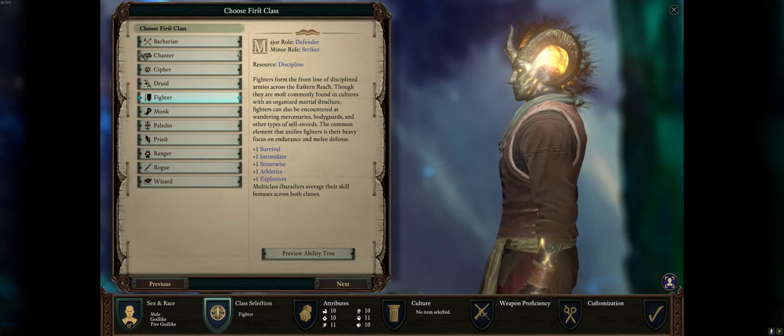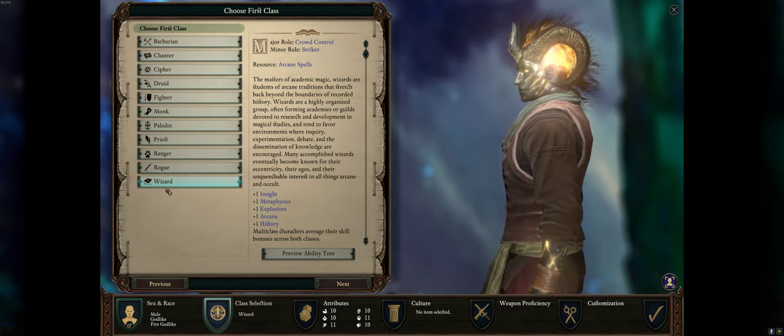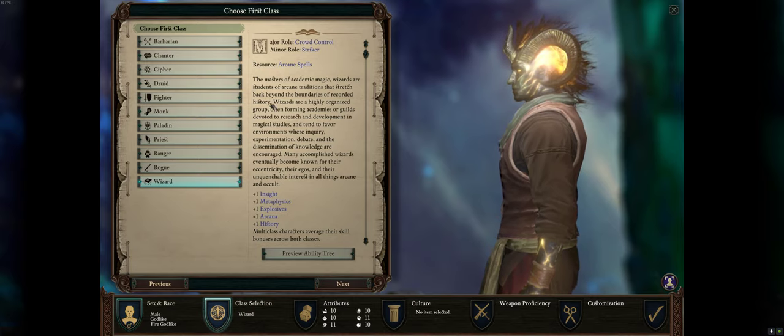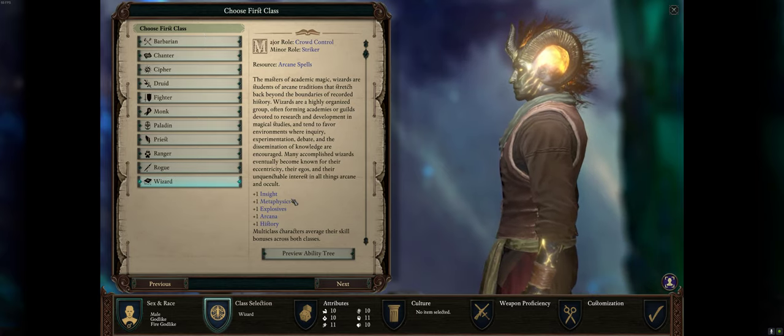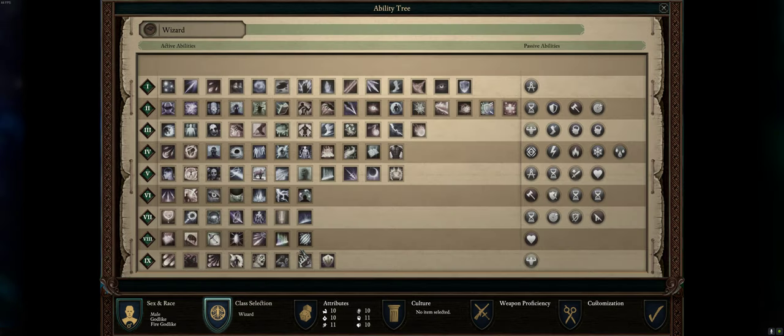The second companion you get is Aloth — he's a Wizard. I recommend playing him as a pure Wizard. Wizards have a lot of spells, and many people go all damage — which is a huge mistake. They have really good debuff and crowd control abilities. Pick some spell damage, but don't forget the crowd control and debuff spells.